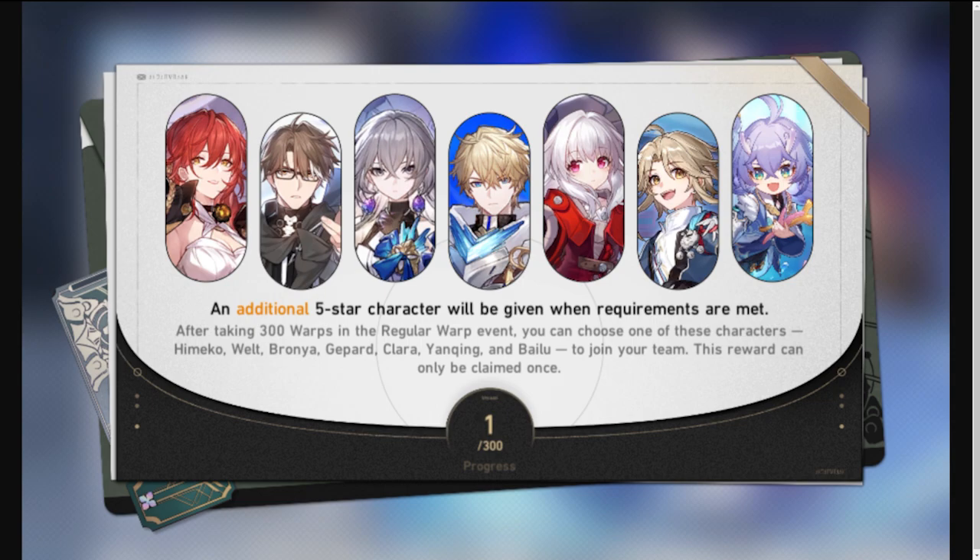The beginner banner never goes away — it's always there even if you don't summon on it, like the Noelle banner in Genshin Impact. So you can roll in it sometime in the future when you have the currency. I'll be skipping it until maybe later down the line when I'm missing a couple of characters and want to use the five-star selector to get a specific one. I'm aiming for Bronya, Bailu, Welt, and Himeko.